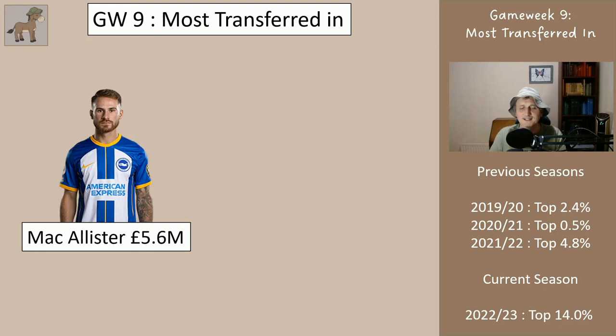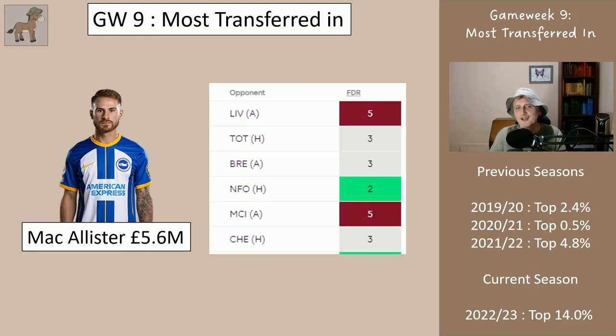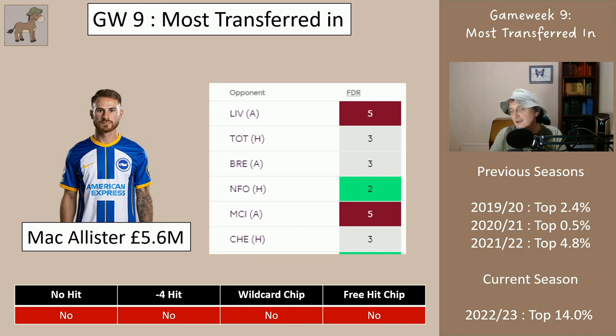McAllister at 5.6 million — Brighton's fixtures are away to Liverpool, home to Tottenham, away to Brentford, home to Forest, away to Man City, home to Chelsea. He's done very well so far and looks like he's on penalties. I wouldn't get him under any circumstances in the upcoming game weeks — maybe by game week 12 if the fixtures are right and I've got 5.6 million I might bring him in. He's very much being transferred in based on what he's done in the past, not what he's likely to do in the future. There are better things to do with the funds.